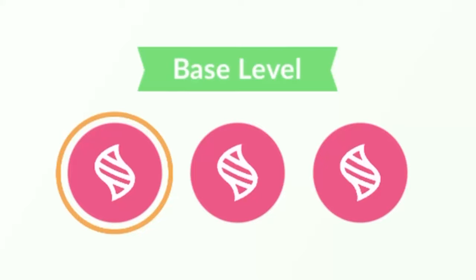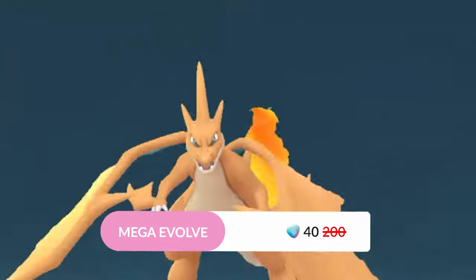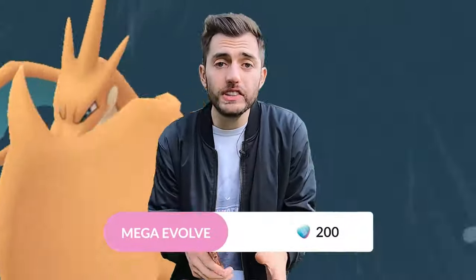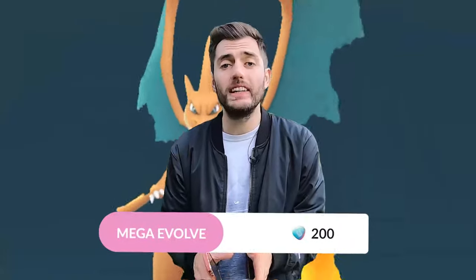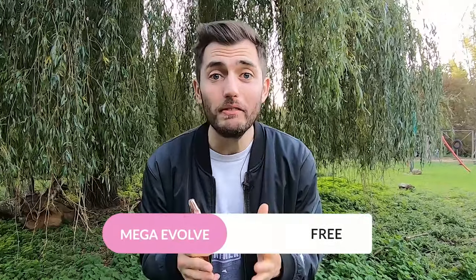Let's look at the different mega levels. Base level: reaching base level only requires one mega evolution. Once mega evolved, you get a reduced mega energy cost — one-fifth of the initial mega energy cost. The mega evolution rest period is seven days. So the first time you mega evolve you pay the full price, but after that you can mega evolve this specific Pokémon for free every seven days.